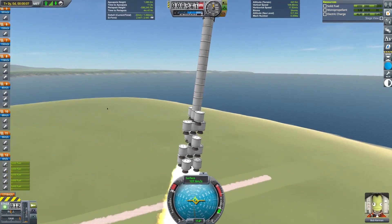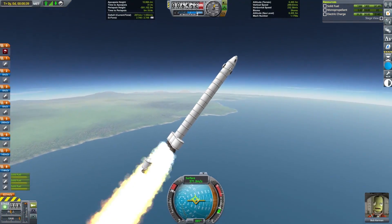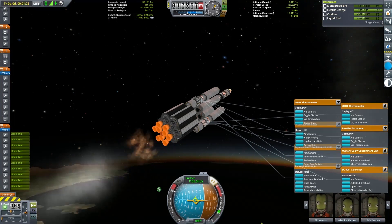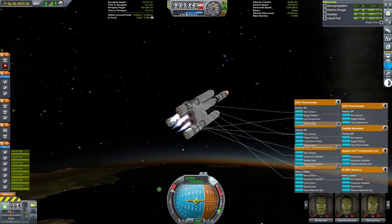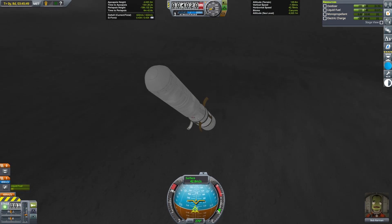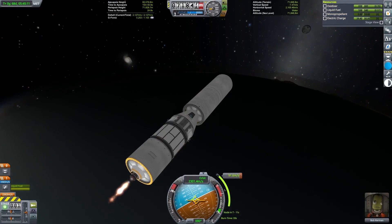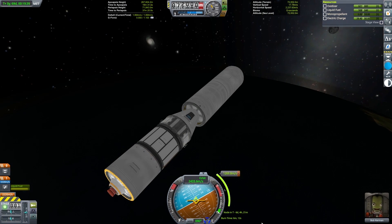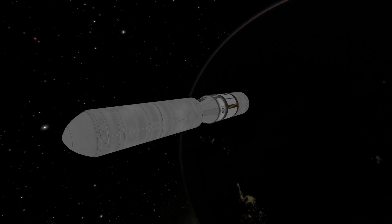For the first launch in part one I used stacked flea boosters to get to orbit of Kerbin. In part two I started my second launch, using quite a lot of Reliant engines to get four separate modules into low Kerbin orbit. I also took the first module and brought Bob Kerman to the Mun and Minmus and all of their surface biomes. This brings us to part three — I've got three modules from the second launch left in orbit, and this video will detail the trip of those three modules.